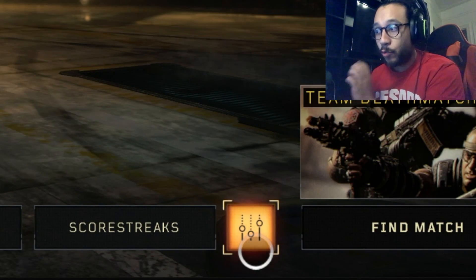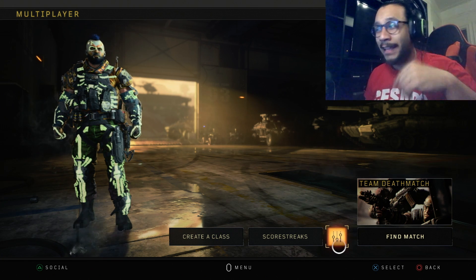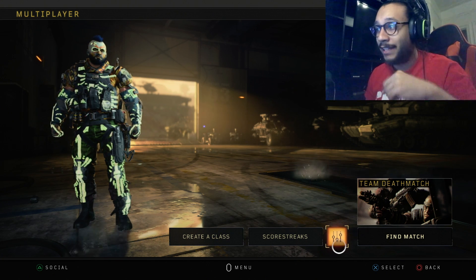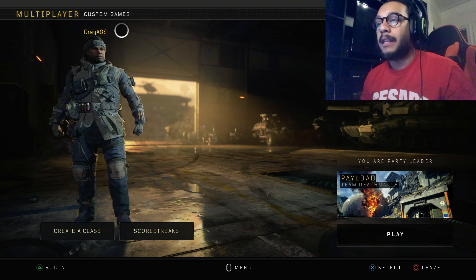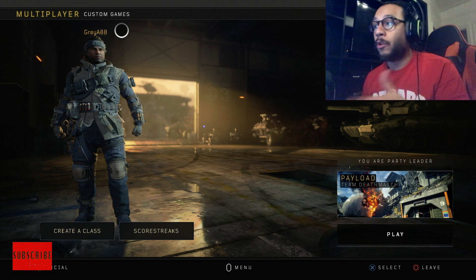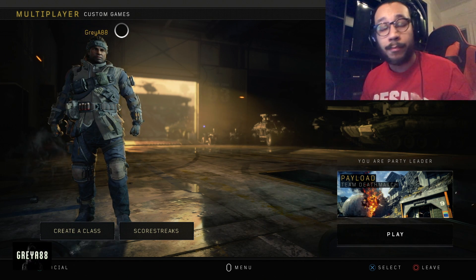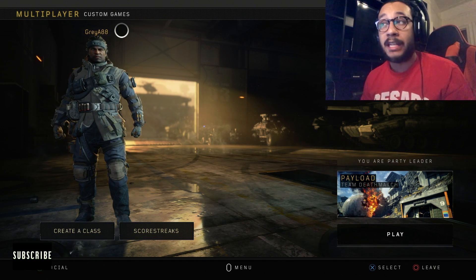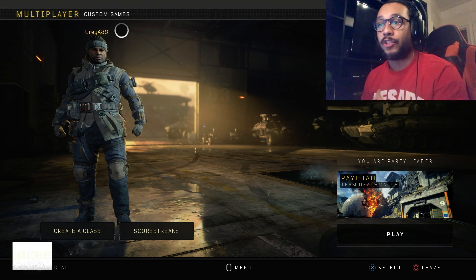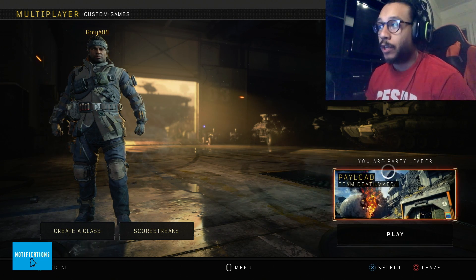Once you select Multiplayer, in the multiplayer menu you want to select this small square box over here — it has like settings adjustment icons on it. Just to get this out of the way: there is no setting or menu that you can go to for a custom Blackout game. You cannot do that — it is not available in the game as of now. This video is mainly to show you how to set up a multiplayer custom game.